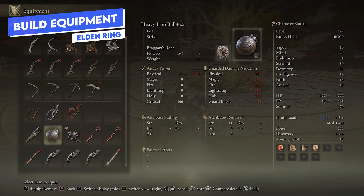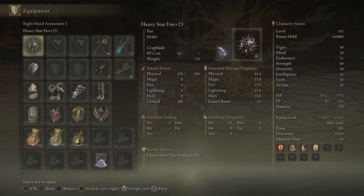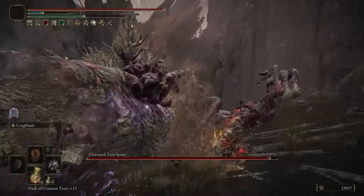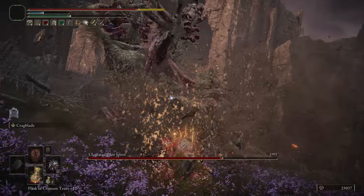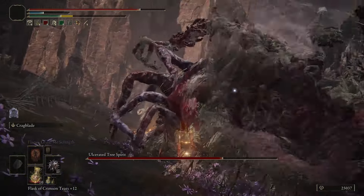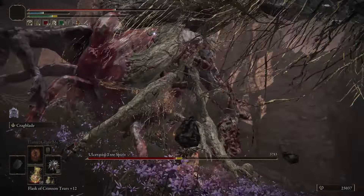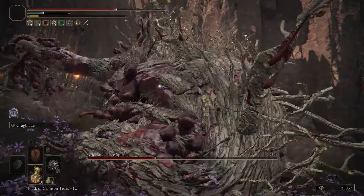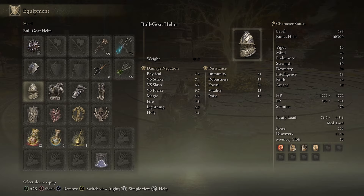For equipment, you're going to be using the star fist or the iron ball — you can use either one, the damage is essentially the same, slightly better on the star fist. The star fist also does blood loss buildup, which is why I've chosen it for this build. However, you probably won't be triggering blood loss that often — it's more of a nice surprise when it does go off, because we're using a lot of charged attacks and jump attacks rather than light attack combos to trigger status effects.